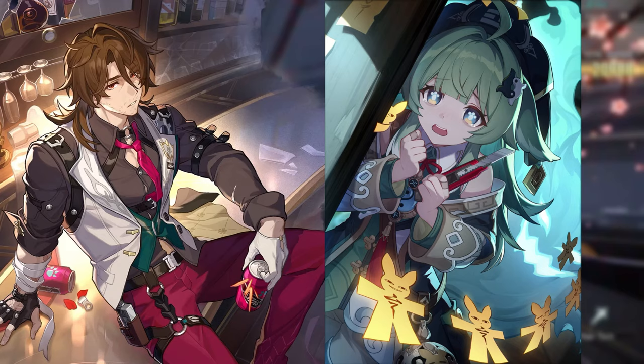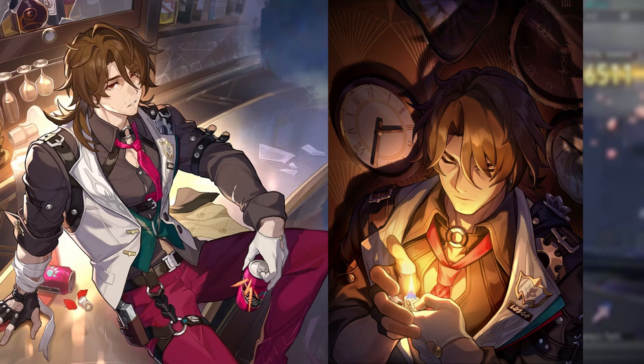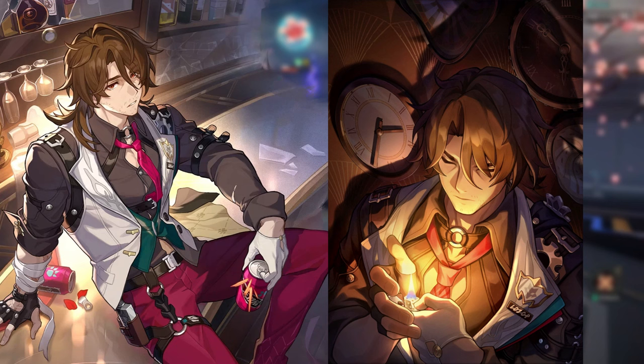What is Real is a light cone tailor-made for Gallagher. This increases the wearer's break effect by 24% to 48% depending on superimposition level, and it allows Gallagher's basic attacks to heal him by 4% max HP plus an additional 800 at superimposition 5. It can be very, very helpful.